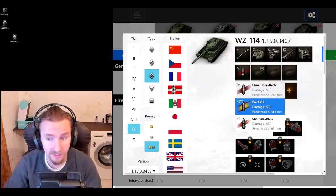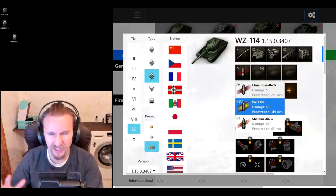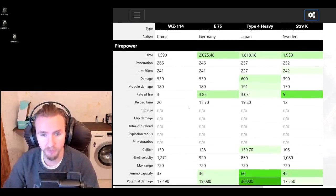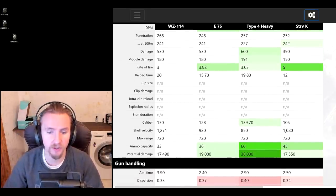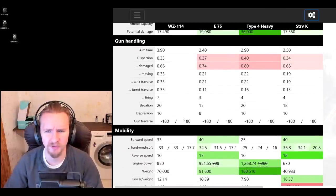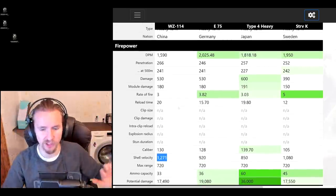The vehicle gets good HEAT rounds with 311mm of penetration — workable even on a tier 10 tank, although a bit low. The HE rounds are rather disappointing for such a large caliber gun at 660 damage with only 65mm of pen. The standard rounds have incredible shell velocity at 1,271, meaning you can engage effectively at decent distances. Everything about the firepower besides DPM is amazing.